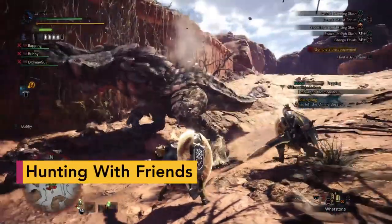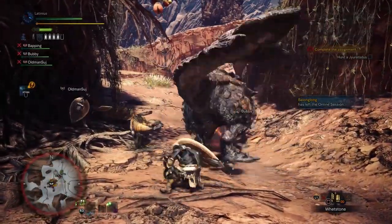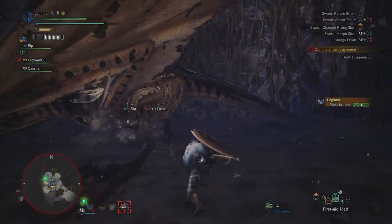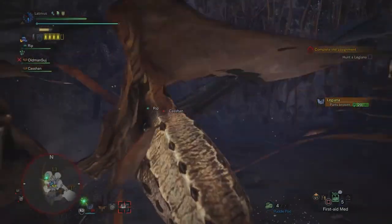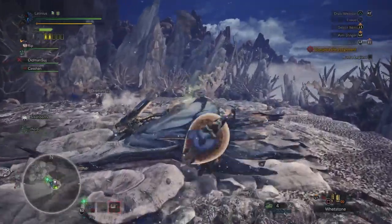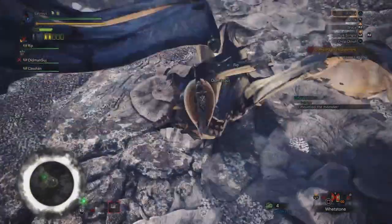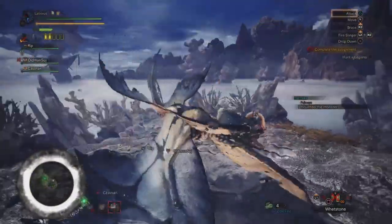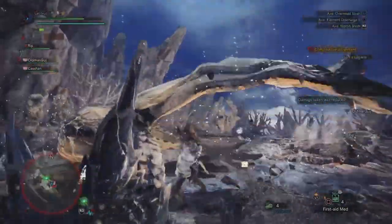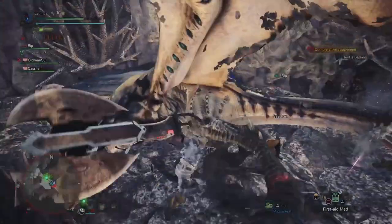Monster Hunter is at its best when partying up with friends. Just post a quest on the board and anyone can join, unless you make it a private quest. Beware though — monsters have way more HP when you're hunting in a group. That extra HP will be the same whether you have two hunters or four in your party, which makes two-person fights actually more challenging than hunting on your own sometimes. If friends drop out mid-fight, you could be left alone against a monster with a huge amount of HP. A patch might address this and scale the monster's health to the number of players, but for now, be advised.